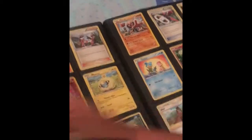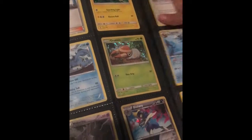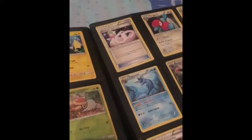I have an Alolan evolution set, though sometimes they're made in like Taiwan. I have this Rattata and this Raticate. I also have lots of spirit links, like my Heracross spirit link and the Steelix spirit link.